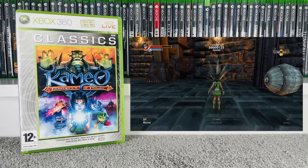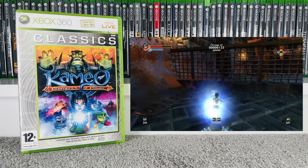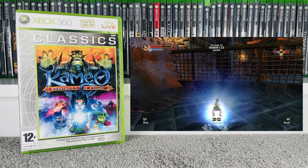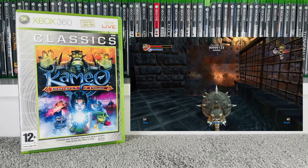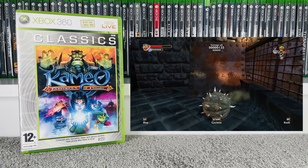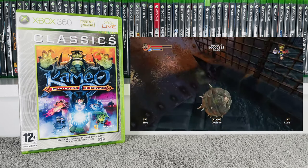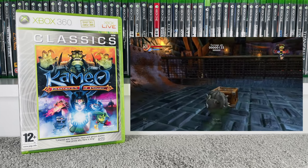Then another game we've already got in the collection but a different variant: Kameo: Elements of Power — the classics version. We got the normal version last time; this time it's the classics version so I'll keep hold of this. Basically what it is, you can turn into different animals to achieve different tasks. An interesting game — would it make my top list? Definitely not. But still a nice one to have; since we already have it this will go into storage. Goes for £1.50 at CEX and £4.50 on eBay.